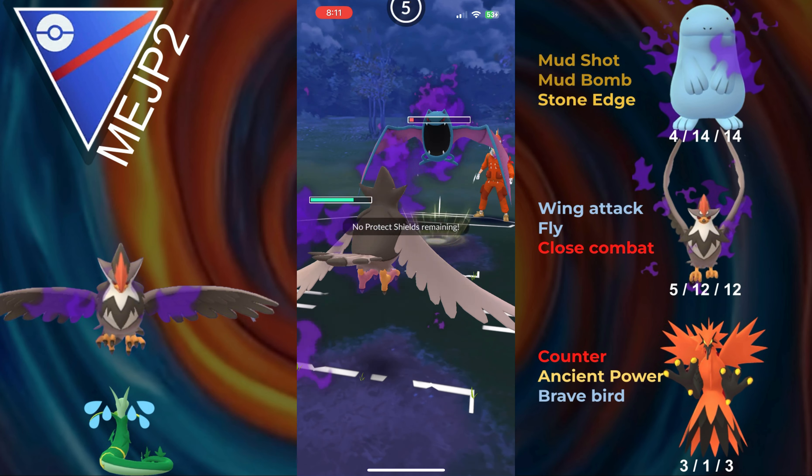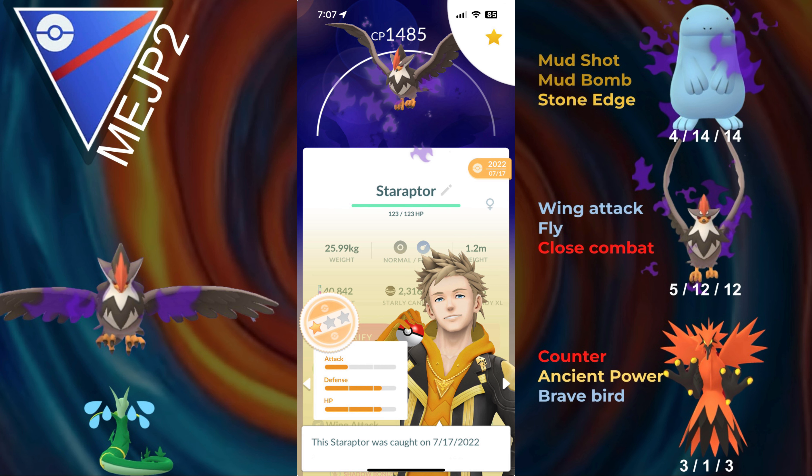My final thoughts on Shadow Staraptor: it's actually much improved with Fly. Just being able to have a move that doesn't debuff its already low defense is very nice. So in the Great League, this thing's pretty good. However, I'm really curious about how it does in the Master League, because I actually have a regular Staraptor and a Shadow Staraptor, both at level 50. I want to see which one does better now that it has a good move that isn't going to debuff itself. Make sure to stay tuned for that — I'll probably get a video on it when Master League comes back. Anyways, that's it for today's video. Thank you guys for watching, and I'll see you all in the next one.